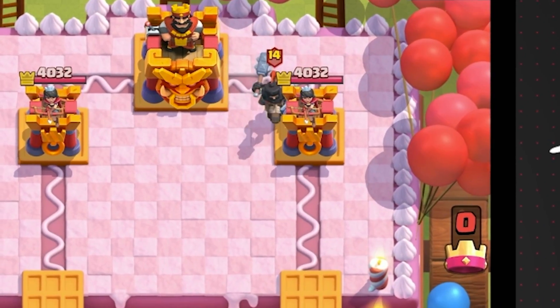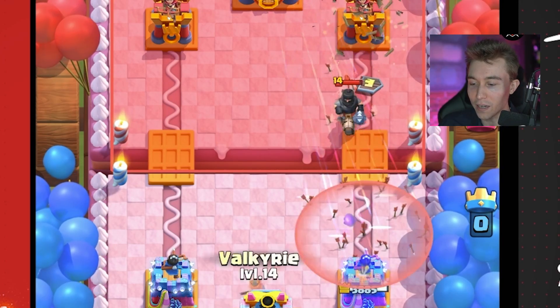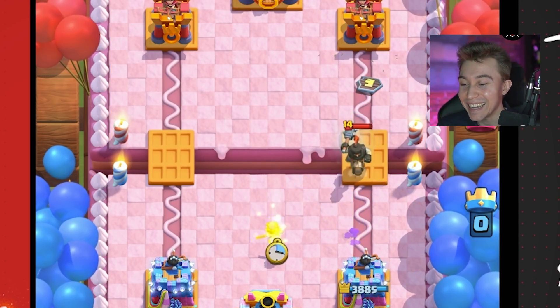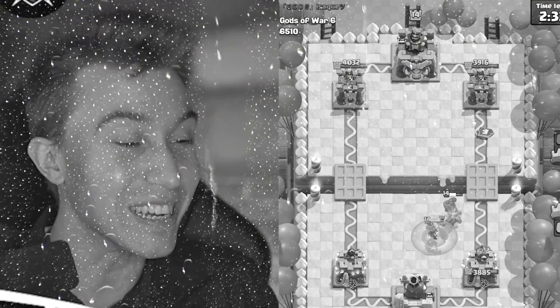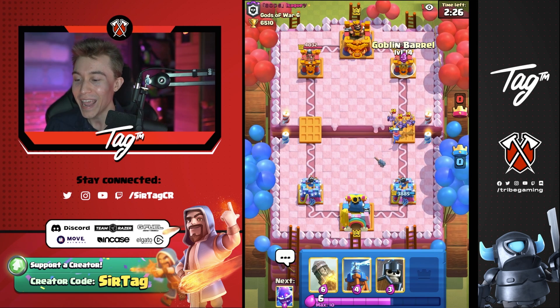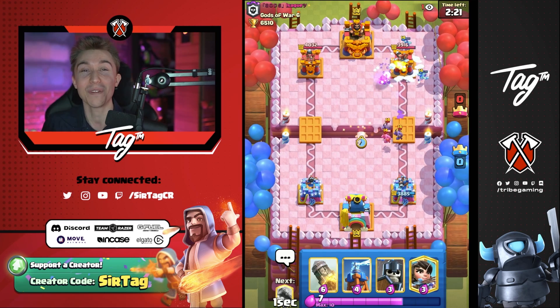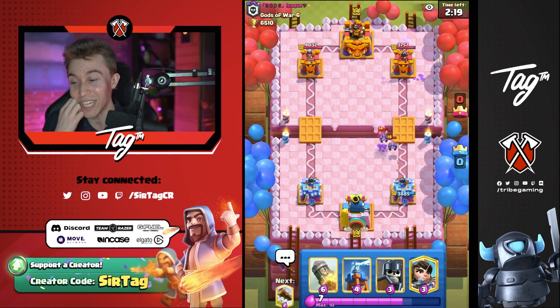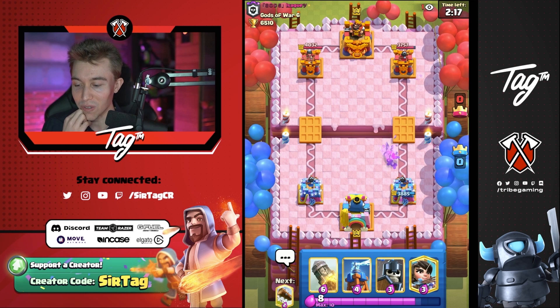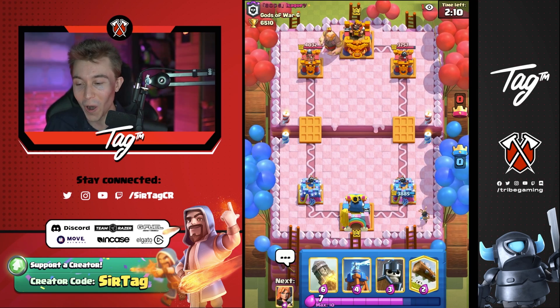Playing against Dark Prince — maybe it's going to be a Graveyard deck, maybe just a Bridge Spam cycler with P.E.K.K.A. Our opponent has Arrows — that wasn't supposed to be part of the plan. We're actually going to get a bit of a test right now. It was really easy last time because our opponent only had Snowball, and if you don't have Log against Logbait, how are you even supposed to do anything? But this opponent is going to have Arrows and Snowball — a Giant Graveyard player. Probably going to be one of the toughest matchups imaginable for our deck.